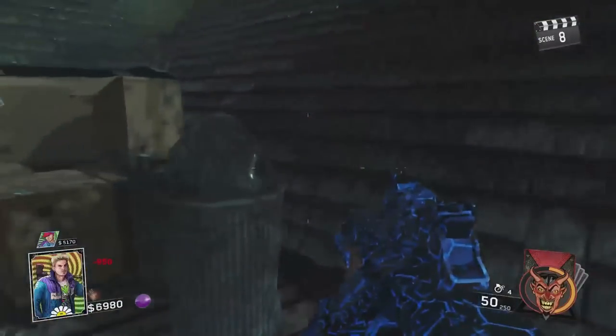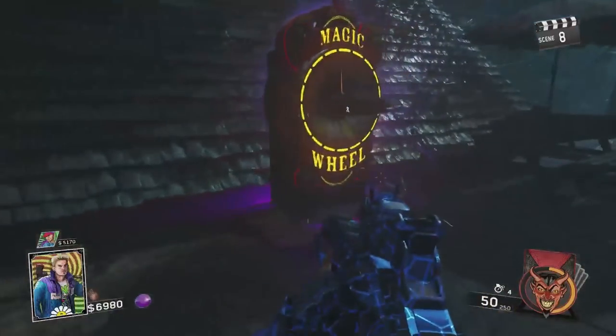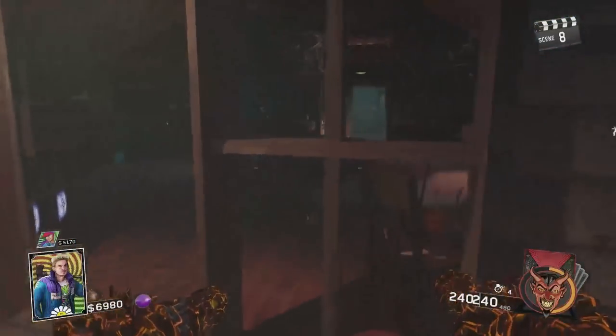The major drawback of this gun is not only does it have to be acquired from a supply drop, but it also has to be picked up from the wheel in-game. Although some of the new guns wound up as wall buys on Shaolin Shuffle, so maybe, just maybe, these will too on a future map.